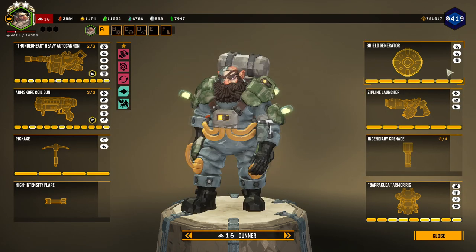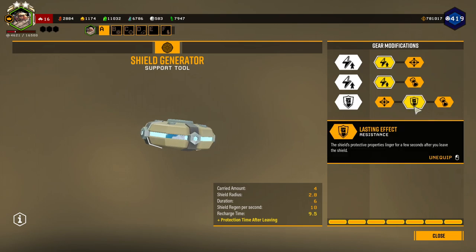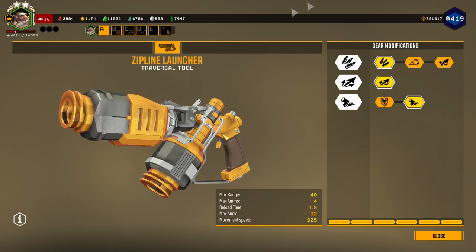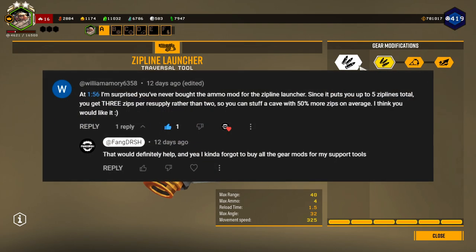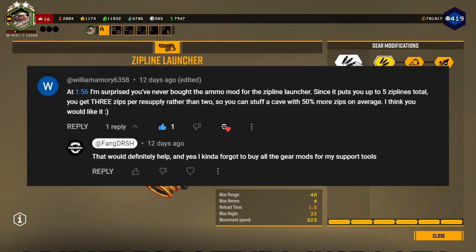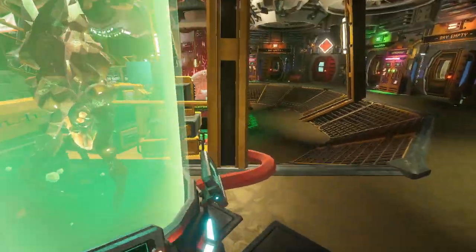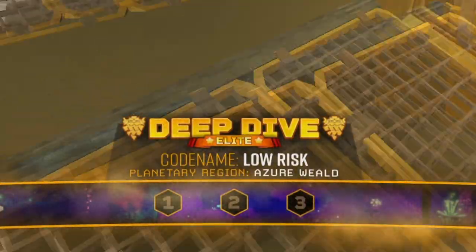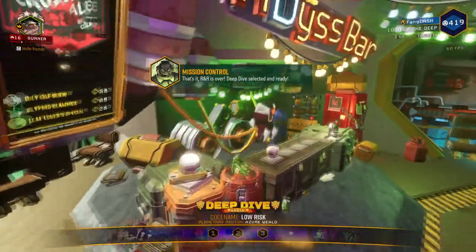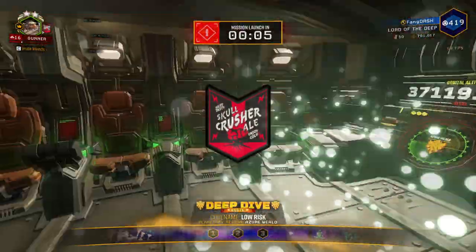For the grenades today, I have the Incendiary Grenades. I have my Shield build with full charge in Tier 1 and 2, and a lasting effect in Tier 3. For ziplines, I have longer reach and increased movement speed. And then someone recommended me to take more total ammo so you actually have five ziplines instead of four. Lloyd has full revised cargo and electric bullets. Alright, here we go. This deep dive is called 'Low Risk' — my ass. That is not the proper wording I would use.